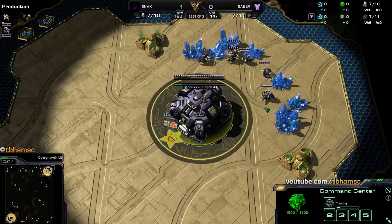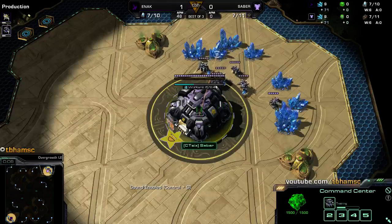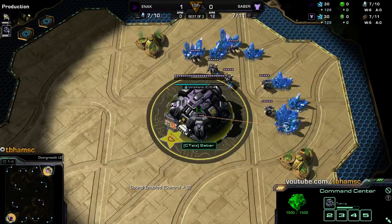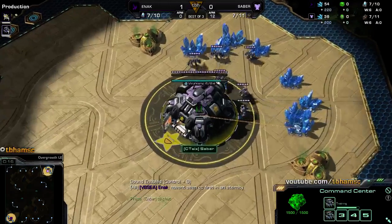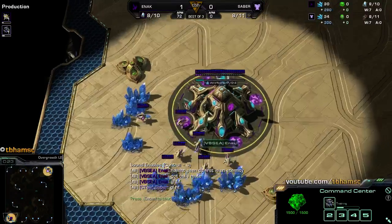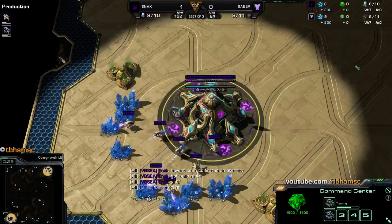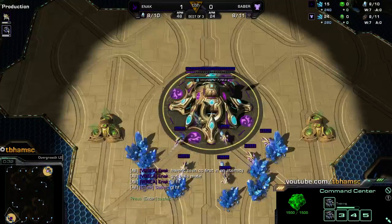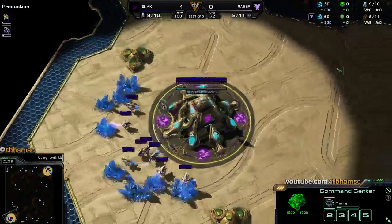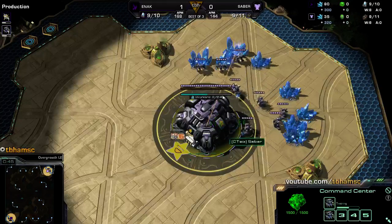We're getting into our next game here. Spawning in the top right in pink, he's down 1-0 in this series from team CT6 — it is our Terran player Saber. In the bottom left-hand corner representing Lucky 13, the purple Protoss player up 1-0, it is Kane — but what he actually wants to be called is Enak, his name backwards.